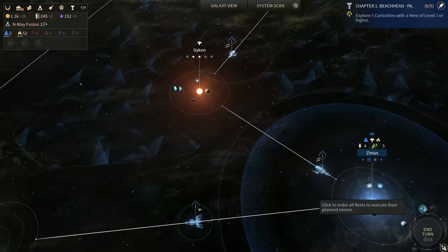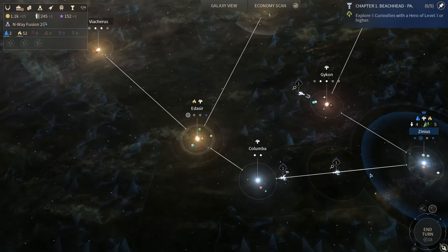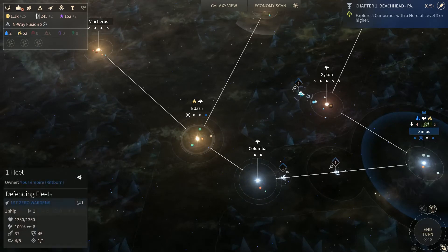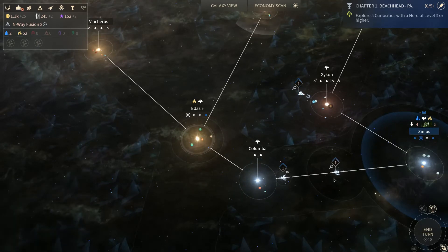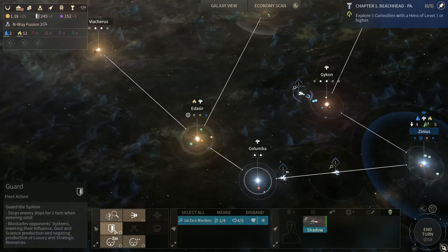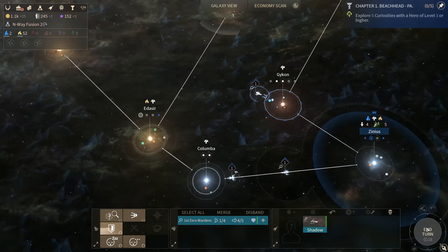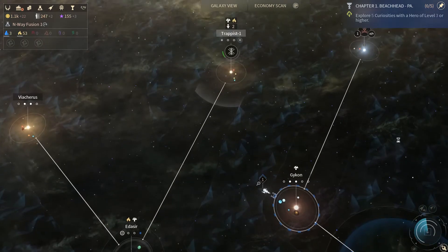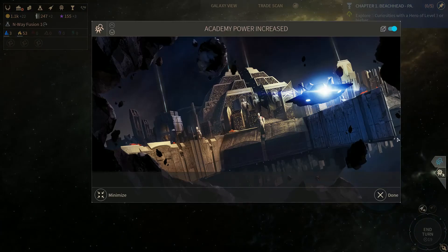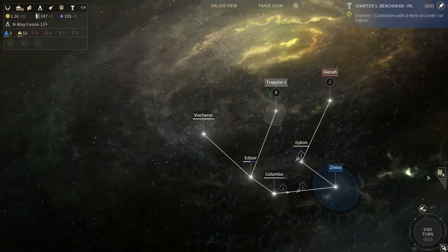Let's move our fleets around. We've got stuff happening, stuff going on. We're going to click here and defend that system for now. Academy power is increased — the Academy has reached level 2. Heroes will start at this level when recruited. So that's good.